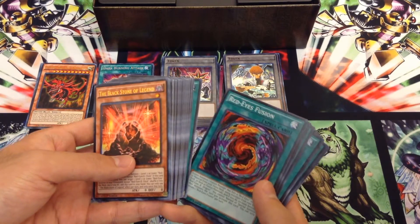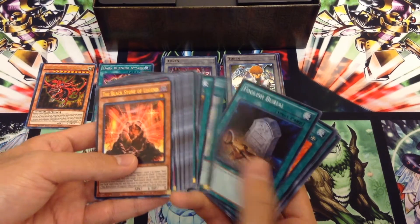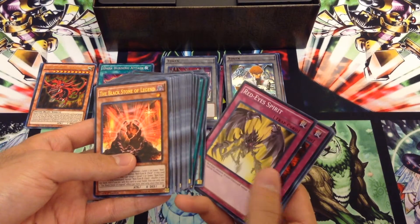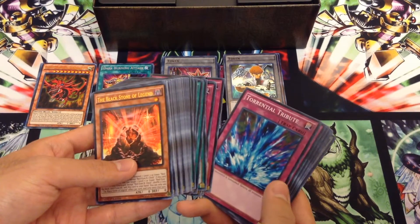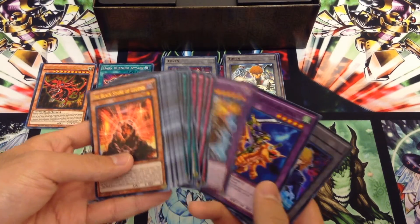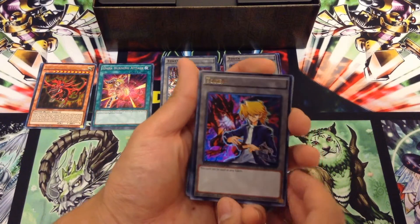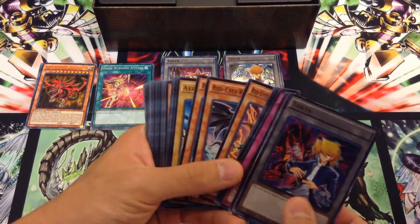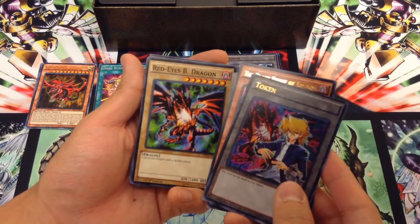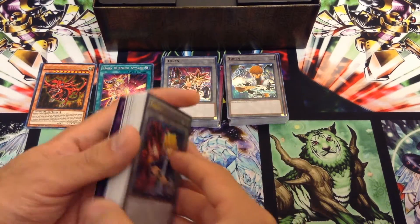We have Inferno Fire Blast, Red-Eyes Fusion — cool reprint — Cards of the Red Stone — another great reprint — Polymerization, Salamandra, Scapegoat, Foolish Burial, Supervise, Roulette Spider as a common, Symbols of Duty, MST — good old MST — Red-Eyes Spirit, Kunai with Chain, Call of the Haunted, Torrential Tribute, Burst Breath, Curse of Anubis. And then for fusions, we have Archfiend Black Skull Dragon and Alligator Sword Dragon. This Red-Eyes token looks very, very cool with the Joey artwork, I must admit. I just don't like the green crazy version that they have with this — they started making that in like the first structure deck. It's a variant of the Jump version that has more of a background like this. Personally I just like this one, but that's just me.